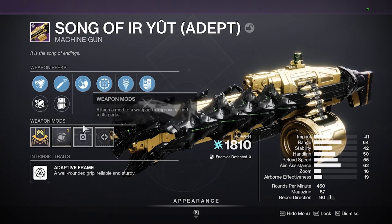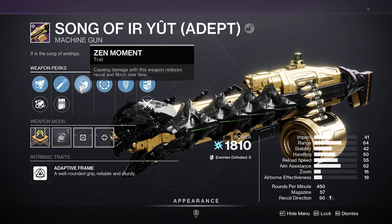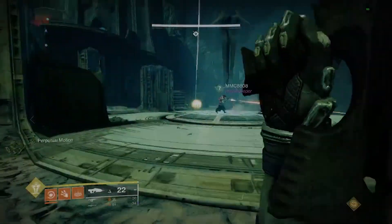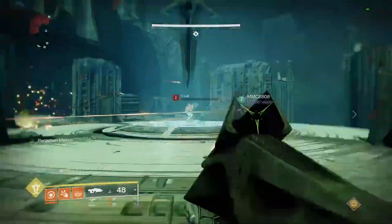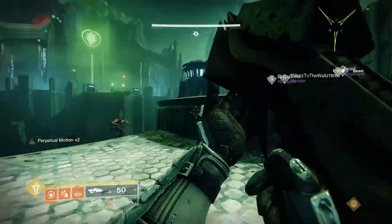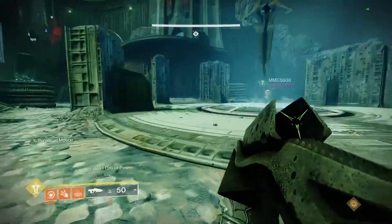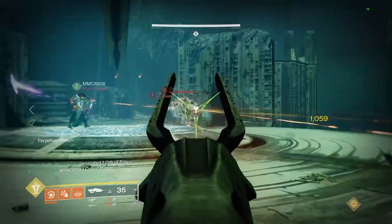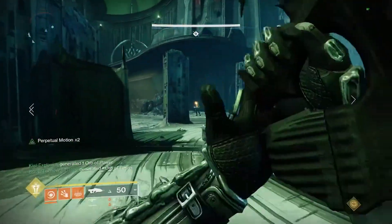The adept raid weapons from completing master challenges are not fixed in Crota's End like they are in other raids, meaning you will get a random adept raid weapon after beating the challenge mode instead of everybody in the encounter getting the exact same one. You can repeat the challenge on other characters and get different weapons, and they seem to be duplicate protected. Remember that weekly challenges rotate by each encounter weekly.